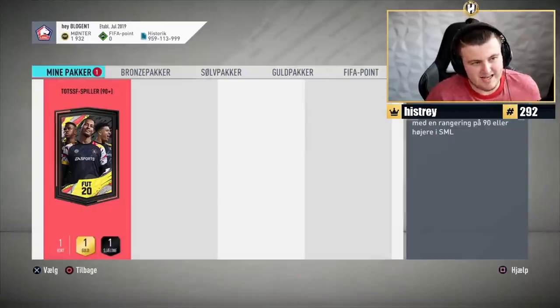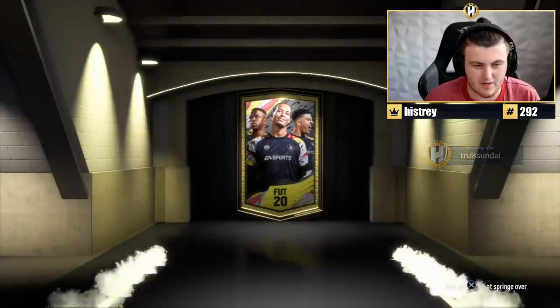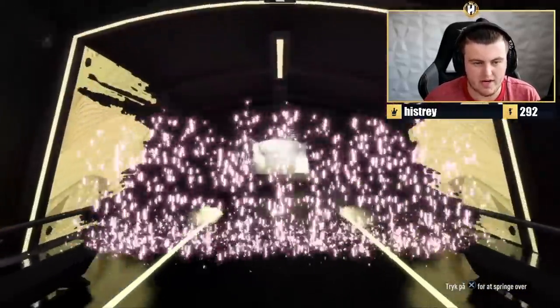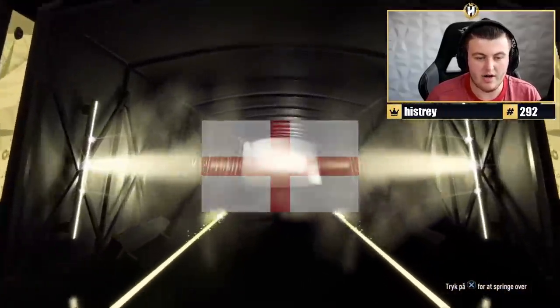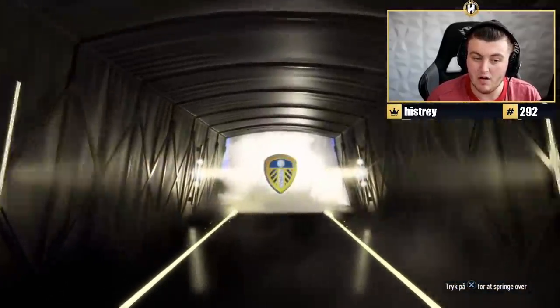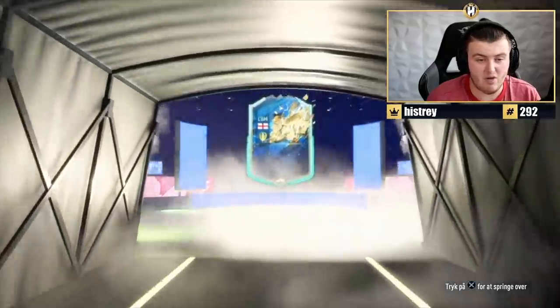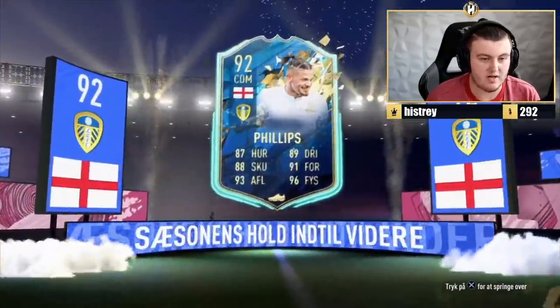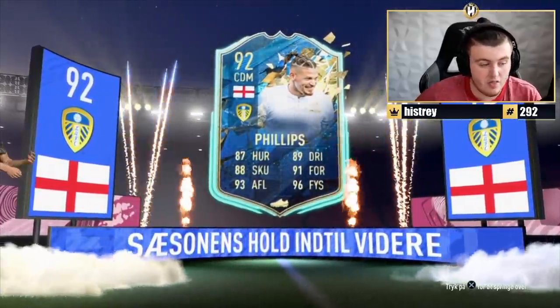I realized in the last clip I accidentally said icon as opposed to team of the season — my fault, I do apologize. I meant team of the season. I just had the word icon in my head from the objective, and we'll have a video probably tomorrow morning opening the any icon packs. We've got an English team of the season CDM — Calvin Phillips, 92 rated. Not bad. This is quite usable, and also decent rating for fodder. So not too bad.